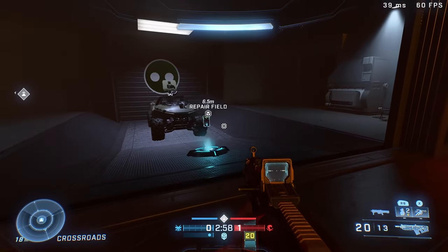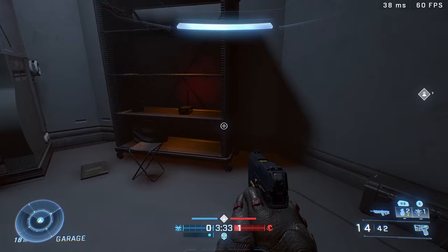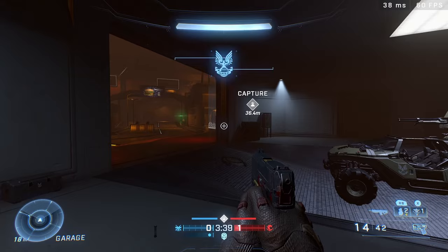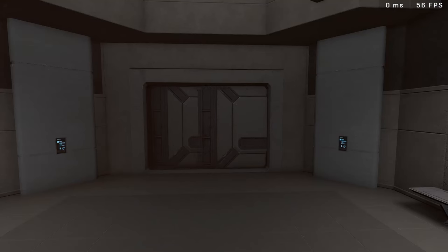As you go in, you can see the repair kit and a warthog. If you look to the right, there's a shelf with a blinking red light. Getting closer, you can see it's a radio, and it can be activated. Once you activate it, it opens up a door back where you initially spawn — the room with all the weapon racks.